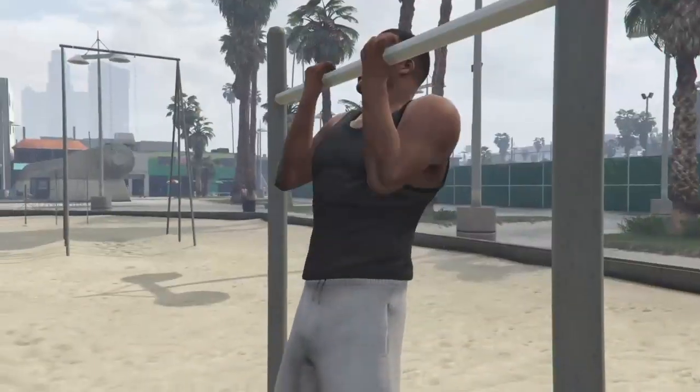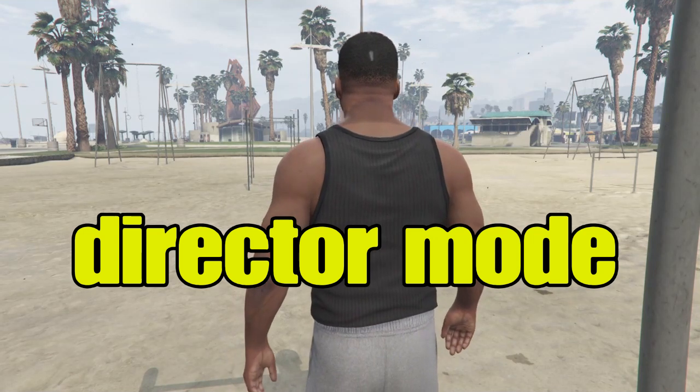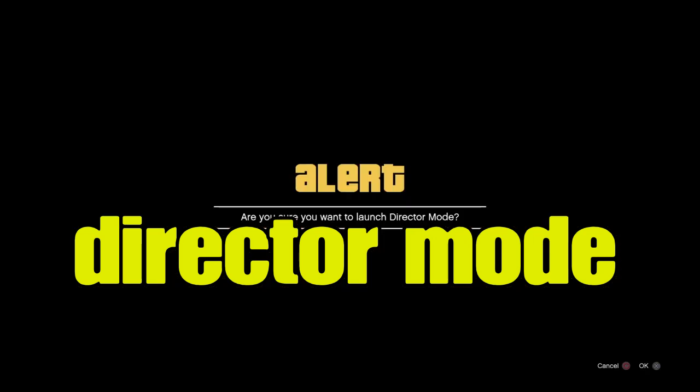When we get to story mode, we're gonna open our interaction menu and go down to enter director mode. Open the interaction menu and go straight into director mode.